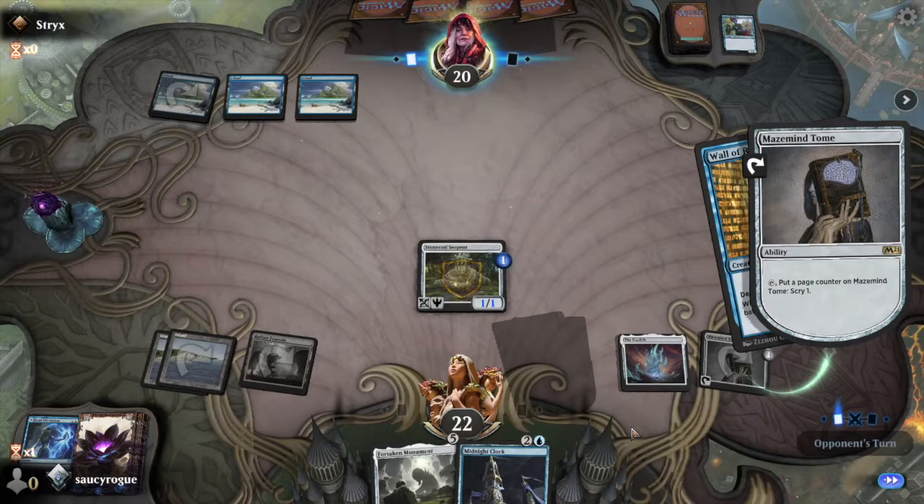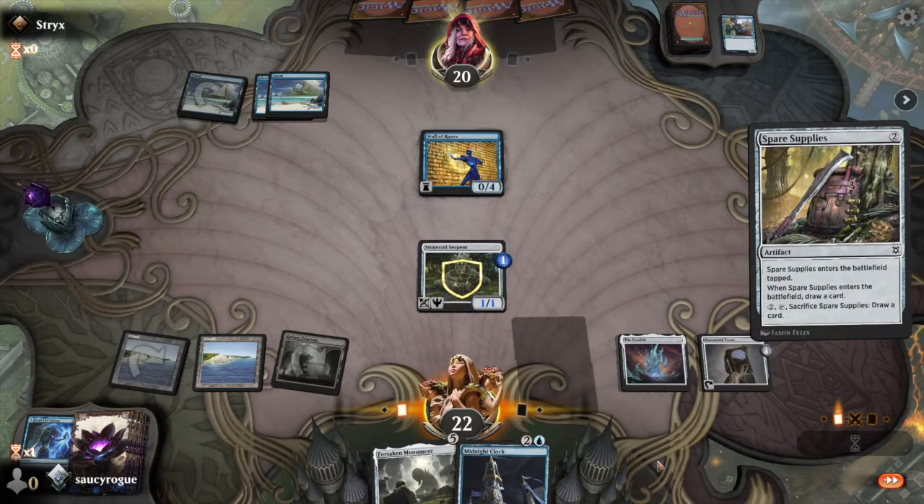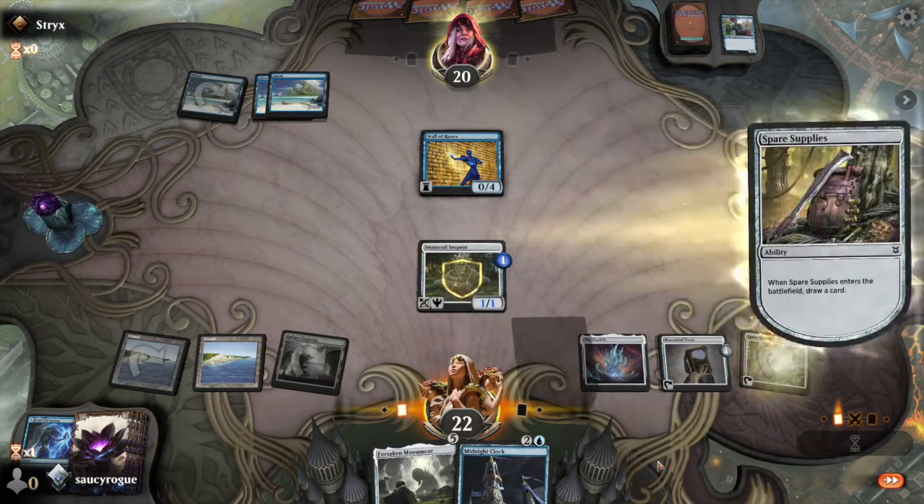Is this person playing the Mono Blue Sparky deck? Wall of Runes and Sworn Guardian — looks like the Sparky deck. We should be able to beat a Sparky deck, I think. This opponent maybe is having connection problems, or they're not sure what the cards are that I'm playing. Maybe they're new to Magic. Let's play our Spare Supplies — when it enters the battlefield, we draw a card. It enters tapped, but on another turn we can pay two mana of any type, tap it and draw a card. So it's a very nice card to have. I've enjoyed using Spare Supplies. It really does come in quite handy.